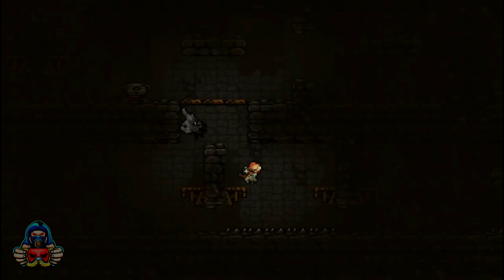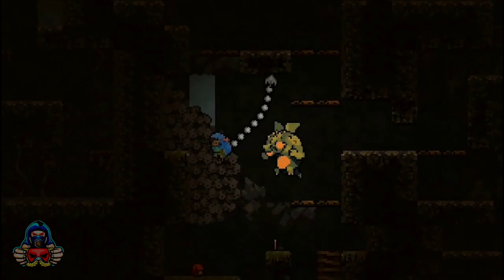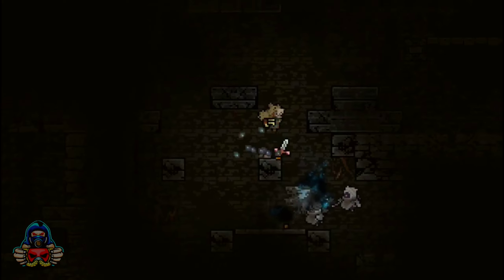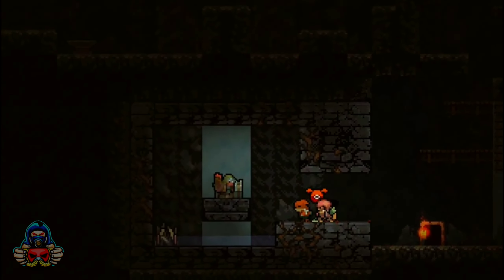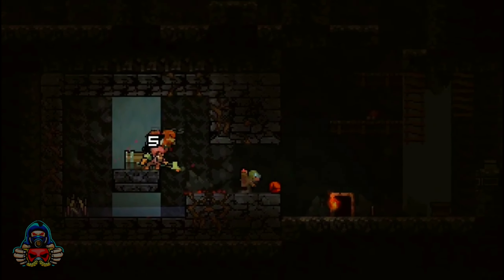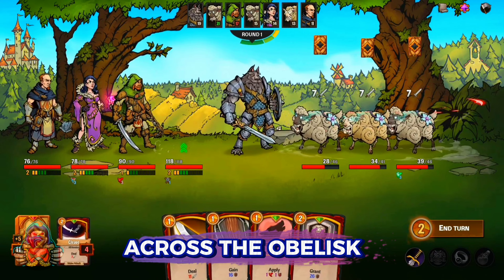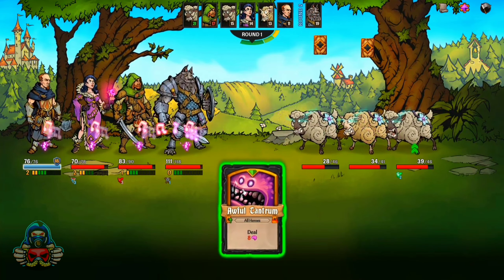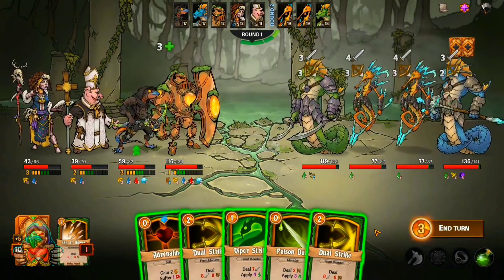Next is Vagante. This fantasy-themed roguelite with RPG elements delivers high-lethality gameplay familiar to Spelunky fans. Deadly traps, fierce enemies, and platforming action make Vagante an intense experience, especially in online co-op. Procedural generation ensures each run feels distinct, and class variety makes teamwork essential for survival.